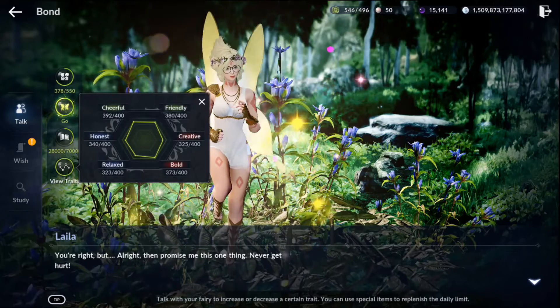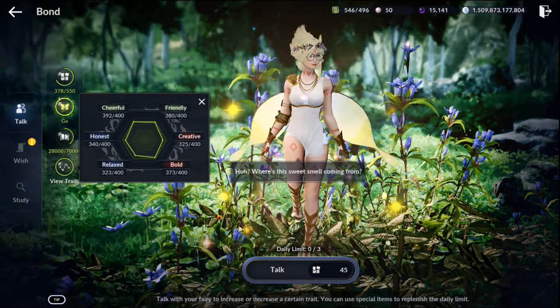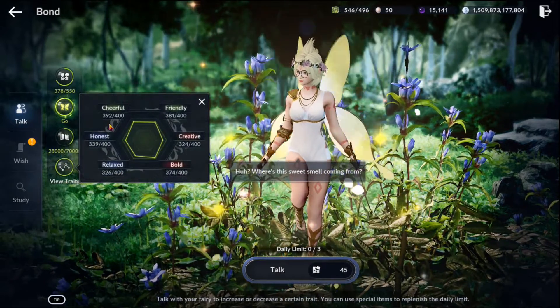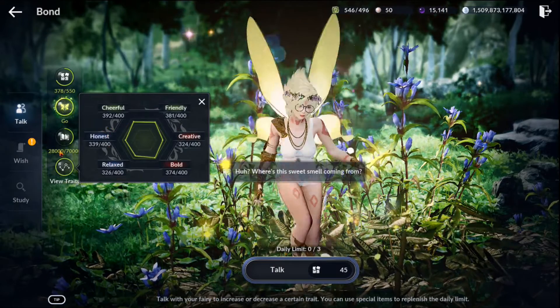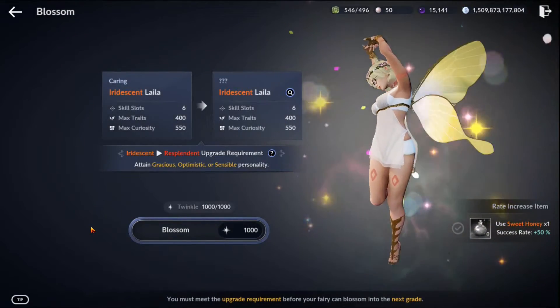Here's where I'm at with all the points and how it stands. It looks like Cheerful and Friendly are the most dominant ones. You can tap on View Traits and bring the window up and it stays. We're going to go for Gracious.